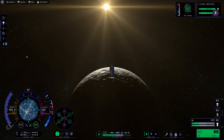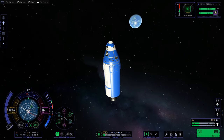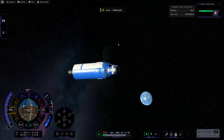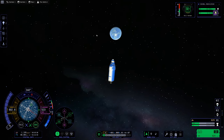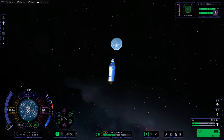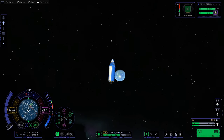Heading back to Kerbin, saying goodbye to the Moon. We've got more science to complete — checking EVA — no science here so we'll reboard. We already got what we needed. There's our little glowing blue Kerbin, so let's speed time up. We actually don't need our last stage anymore now that we've gotten within 35 kilometers of the atmosphere — we don't need to burn anymore so we can ditch this stage at any point.